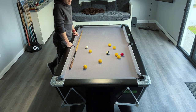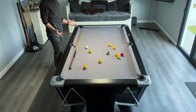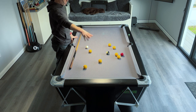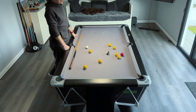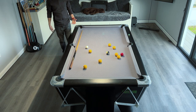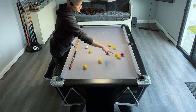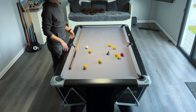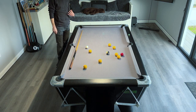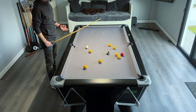We're six nil up, but now look at the table from the yellow player's point of view. At the start of the game, the yellows weren't easy — reds were blocking pockets, things were in the way. But coming to the table now as the yellow player, look at all this space. There are fewer balls to run into, fewer problems. You've got so much more room.